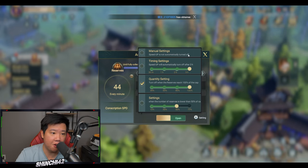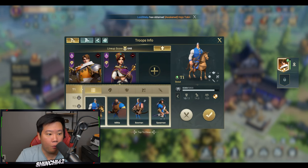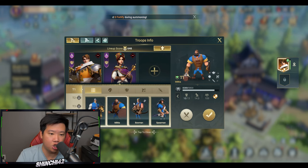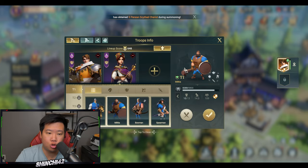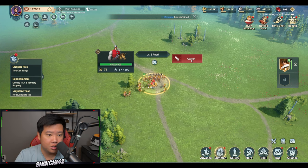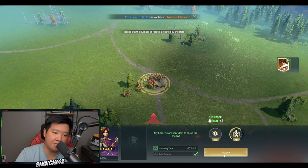The unit counter system is: archers beat spearmen, spearmen beat cavalry, cavalry beats infantry, infantry beats archers. When you go to battle you select your heroes and choose your army composition — cavalry, infantry, archer, or spearmen. Once the march leaves the city you can't change it. For example, if a rebel is a tier 1 archer, switch to infantry to counter it. Fill up your troops before marching.